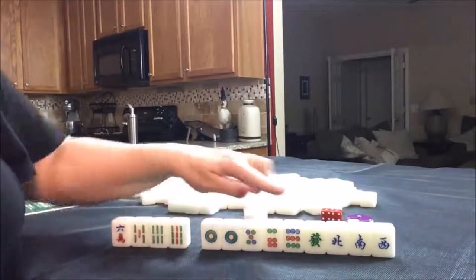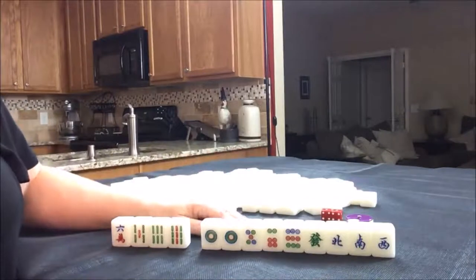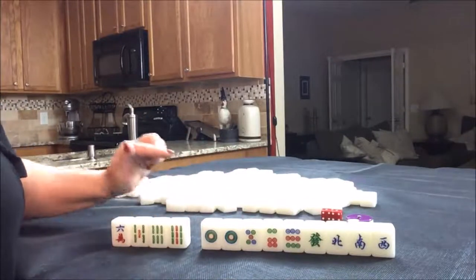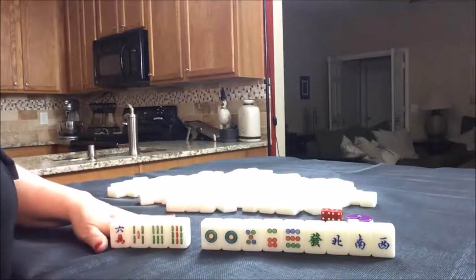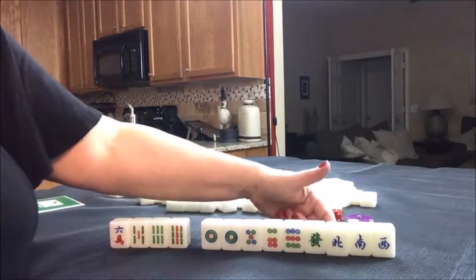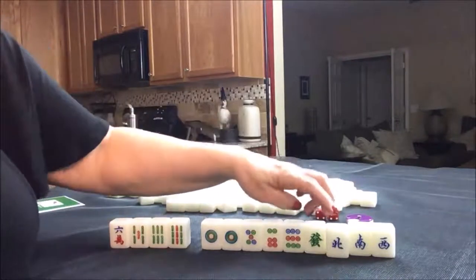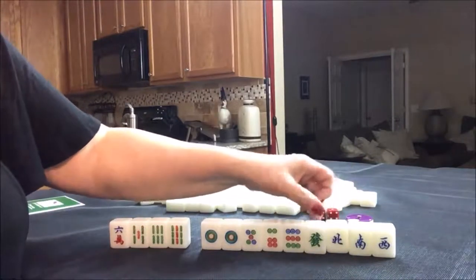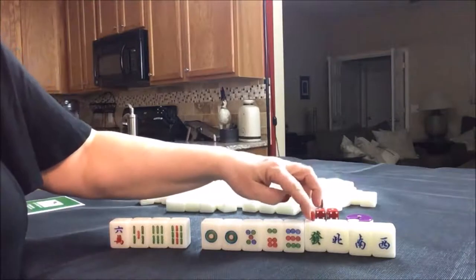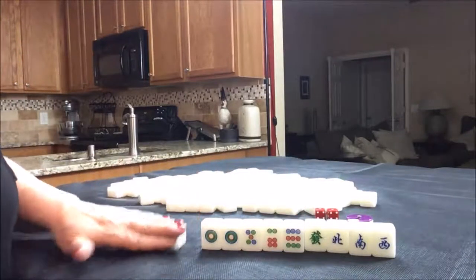This would be called a half flesh if we held dots and winds and dragons. If you would have done something differently here, let me know. This is nice — north. We're in seat north, so that could bring score if we paired it up. And so could this. Any pung of dragons or winds is worth a faan. Okay, let's do number two.